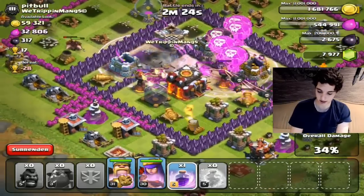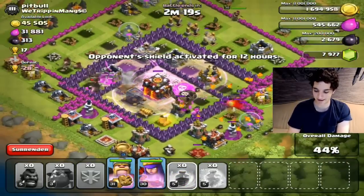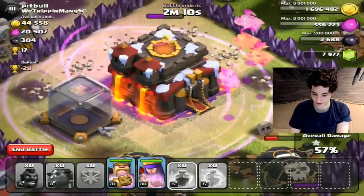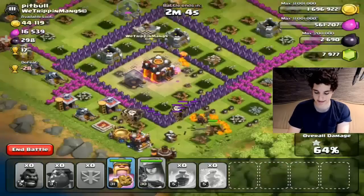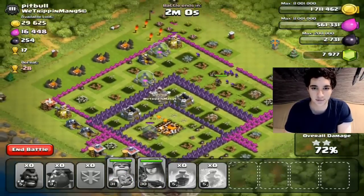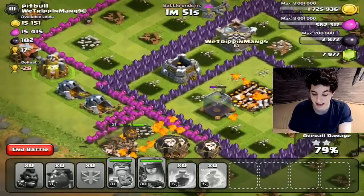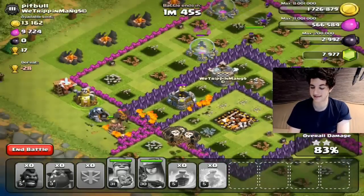Got plenty of extra Rage spells from the last raid. King and Queen are still doing fine. I love when the Lava Hounds split up — they look so neat and they're all aggroed on the Rage spell hitting up that Town Hall. Most of the defenses are down and it looks like we're going to get a three star. Using my Queen's and King's ability to clean up the rest of the base. Pitbull is going down — Mr. 505 just ain't having it. Funny clan name though, We Tripping Meng.